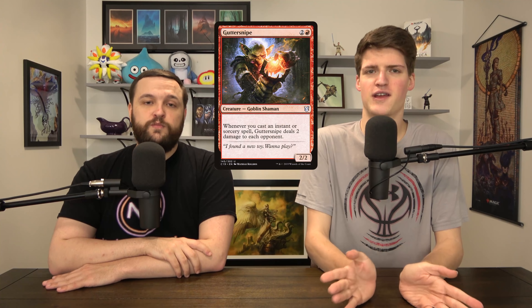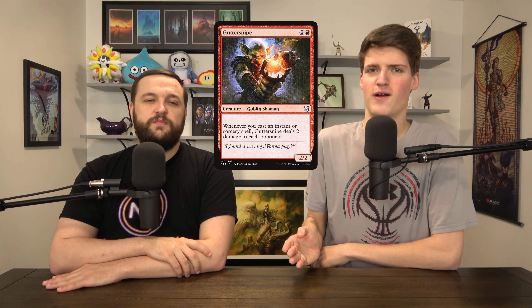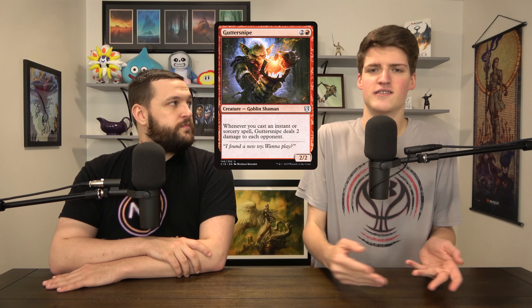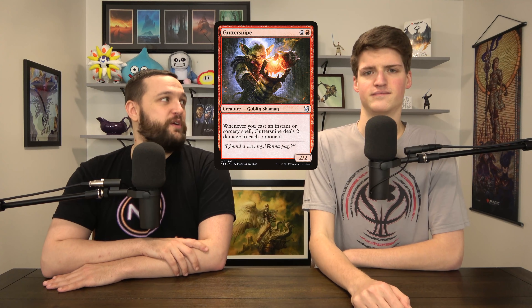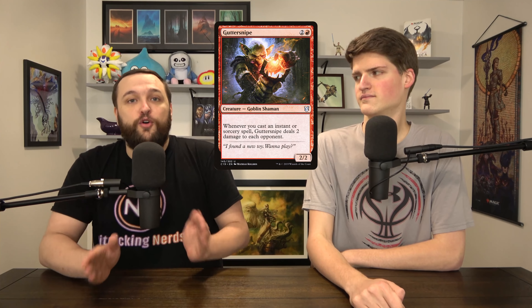First is Gutter Snipe — two and a red for a 2/2. Whenever you cast an instant or sorcery, it deals 2 to each opponent. That gets doubled with Obosh. The game's not going to go very long if you sling a few cantrips and free counterspells to protect this. You'll untap with it and just deal 4, 8, 12, 16 damage to each opponent on a turn. This just burns out really quickly, and the fact that it hits each opponent each time adds up so fast.